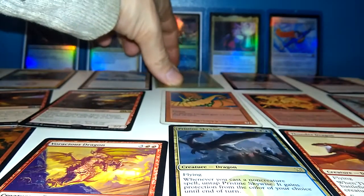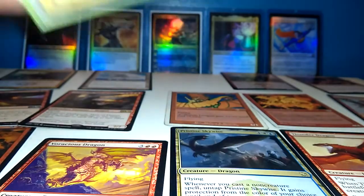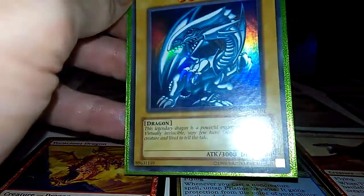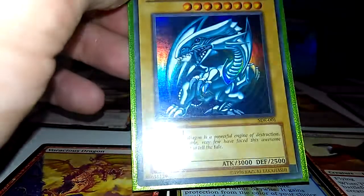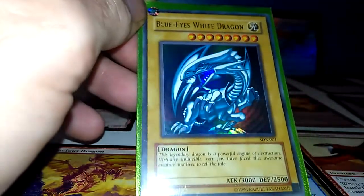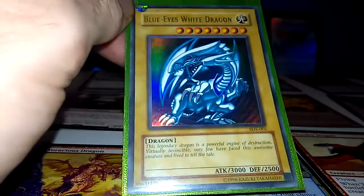We got a couple special cards for the end of the video. You might remember this guy from Yu-Gi-Oh — this card is worth about $30. But if it said first edition right here, it'd be worth $200 to $300. Blue-Eyes White Dragon.